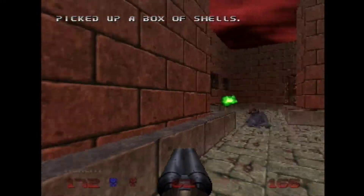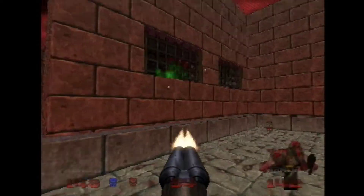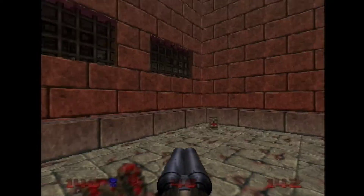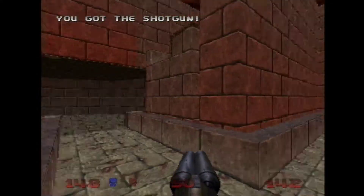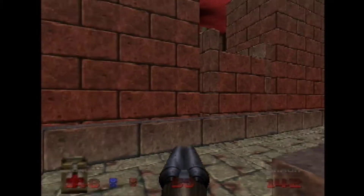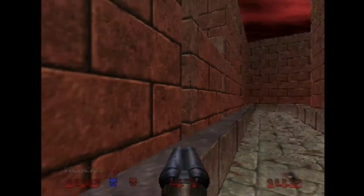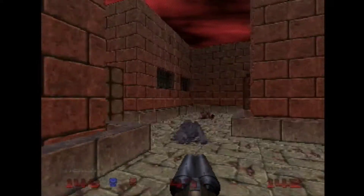I need to take out this nightmare room. There's a bit of graphical glitching there — don't get that on the remake, I hope not. Here he comes. That's a soul sphere I think — 200 health and 200 armor.